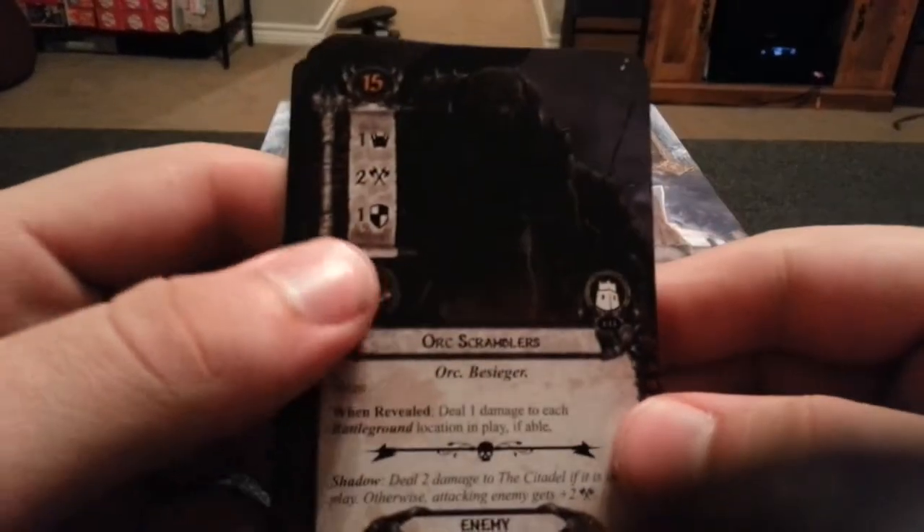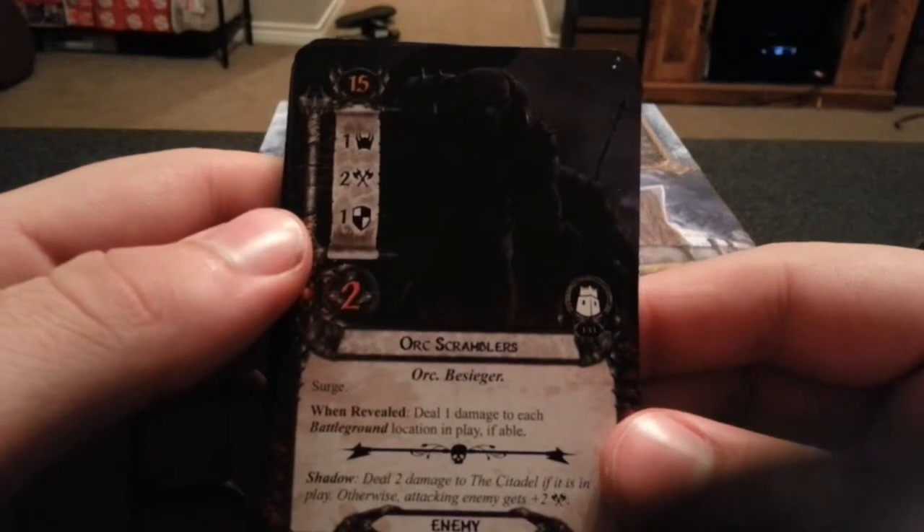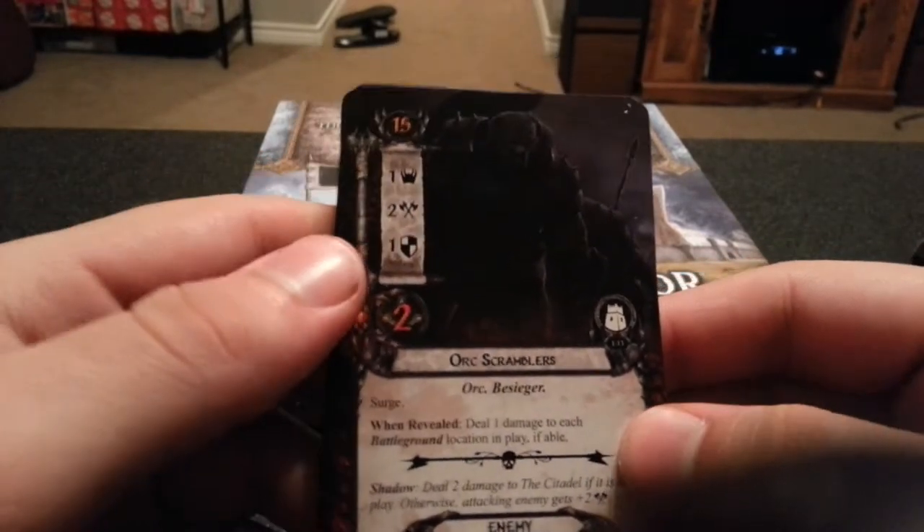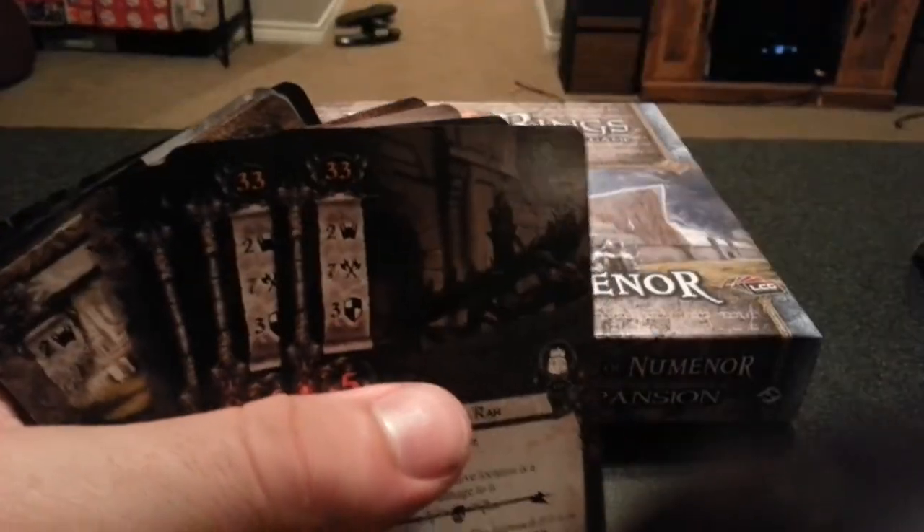Next we have the Orc Scrambler — surge. Deal 1 damage to each battleground location if able. I guess the battlegrounds have hit points now.